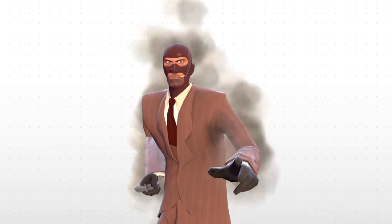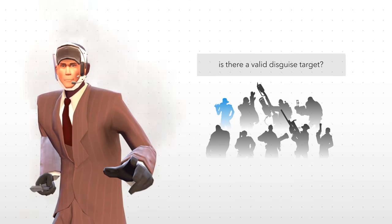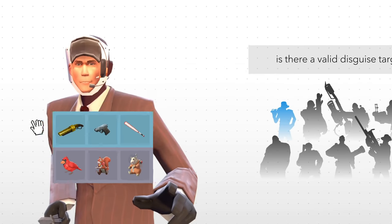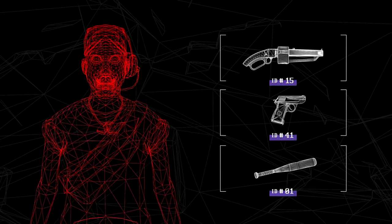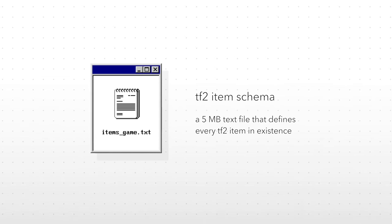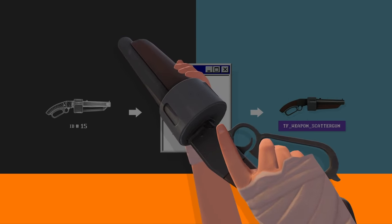Whenever you disguise, the game first checks to see if there's a valid disguise target. If there is — for example, a scout on the opposing team and you pick the scout disguise — then that's easy, the game simply copies everything over. But if there isn't, then the game needs to reconstruct what a scout is. Within the code, the scout's default loadout is defined, but only with weapon IDs. So it then needs to consult the item schema, a massive text file that catalogues every single item that exists in the game, and translate those weapon IDs into the weapon's internal reference names, which is what the game needs to spawn the weapon into your hands.